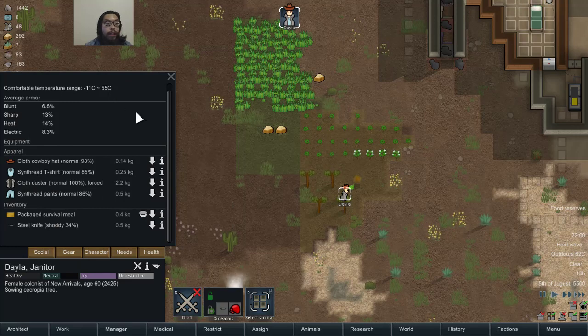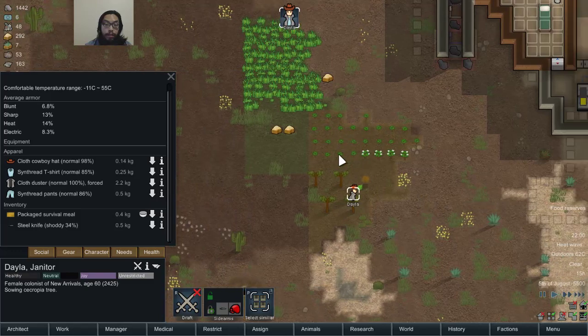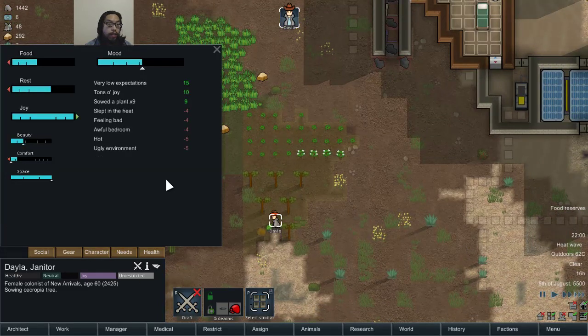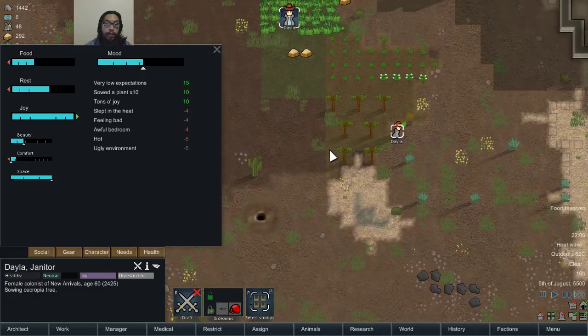Heat temperature — 11 to negative 11 to 55. Right now it's 62 degrees. So it's not that bad.